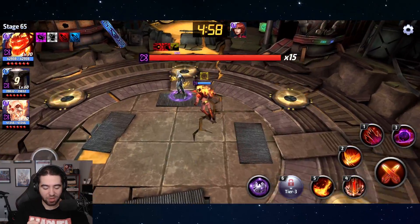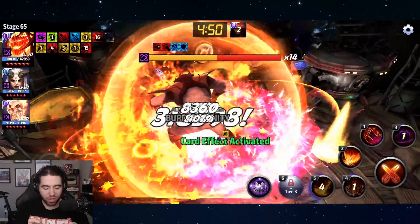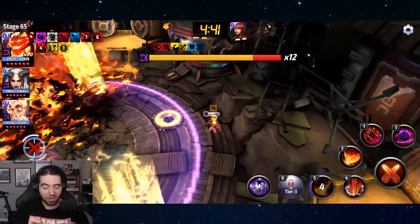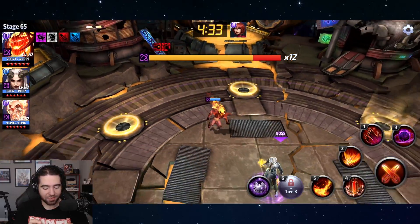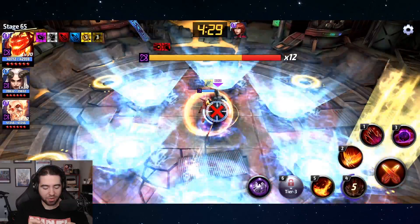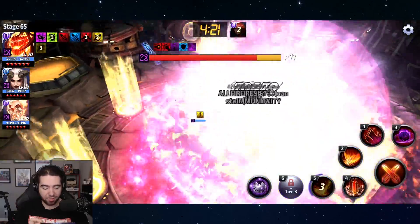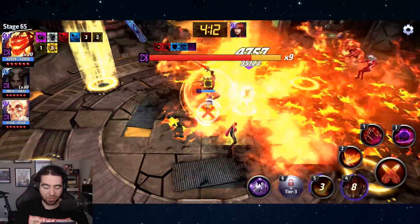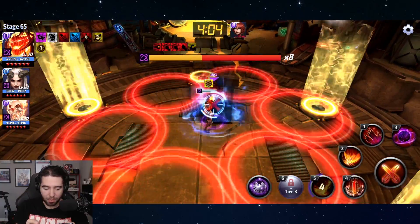This is Dormammu with the same team. We're going to try to proc on five to apply that all-defense down, and try not to get hit so much. He's moseying along — also very slow. They made the melee characters a little bit faster than Ghost Rider but still extremely slow. We're going to use four for the iframe, then three and five. The really nice thing about five for Dormammu is it's a full iframe, so you leave Ebony just standing there — that's the power of full iframes.